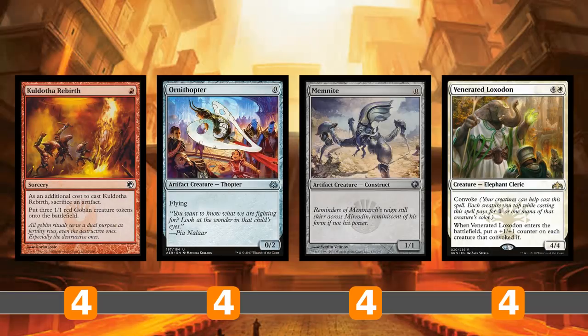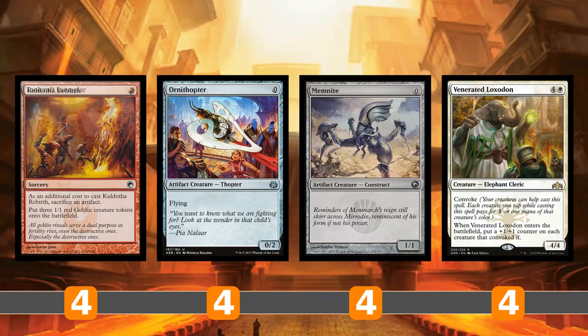This deck is pretty complex but pretty straightforward at the same time. Let's go into the Kuldotha Rebirth package: you pay one red mana and sacrifice an artifact to make three 1/1 red Goblins. If you have Ornithopter or Memnite — zero-drop artifacts — you can cast Kuldotha Rebirth on turn one. On turn two, Venerated Loxodon along with Kuldotha Rebirth should be easy to convoke out, putting a +1/+1 counter on each creature that convoked it, making your board very fat.